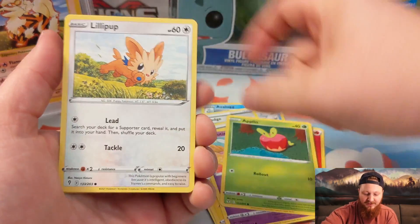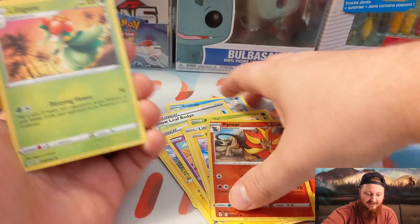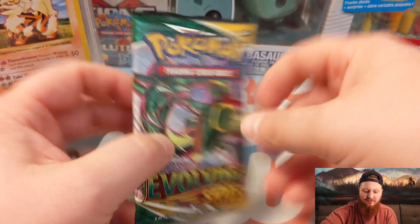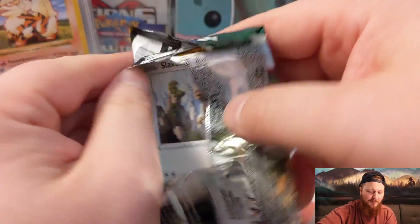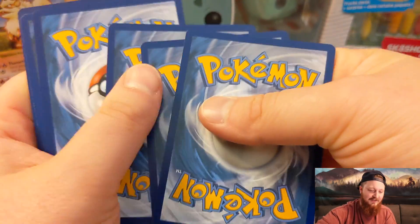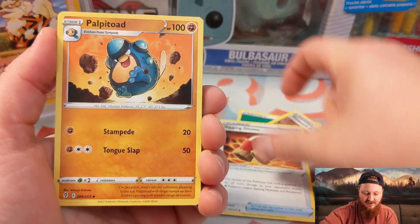Cutiefly, we got Applin, Lillipup, Emolga, Pyroar, and a Lilligant. Lillipup, Lilligant. We only have a couple alternate arts from this set that we've pulled — they're not super easy to pull. And I haven't had a lot of good luck with Evolving Skies, actually. It has not been the best set for me. So let me know what you guys think. We'll see if we can pull something here in this pack.